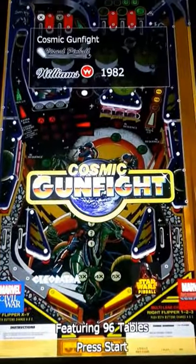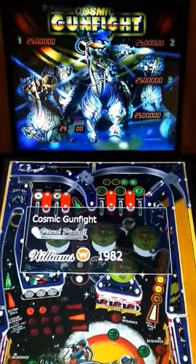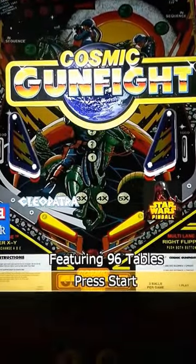Here I am with the front end finally installed — it's pretty cool. I've got 96 tables installed. Backing up a little bit, you can see the flippers, an actual lock bar, and down here in this wiry mess is a good old-fashioned pinball plunger.